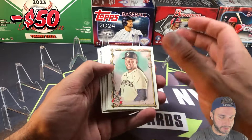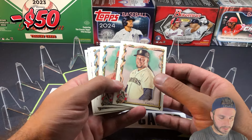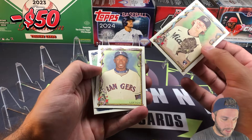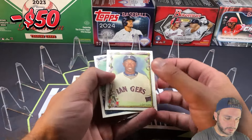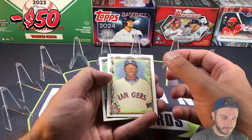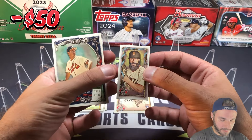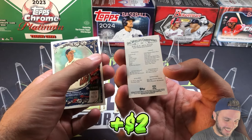Luis Castillo, Brandon Marsh — there's a Max Meyer rookie card, our first rookie. There's Kenny Lofton — weird seeing him in the Rangers gear. And we have a mini — oh boy, the beard! Look at this guy: Brian Wilson for the Giants.